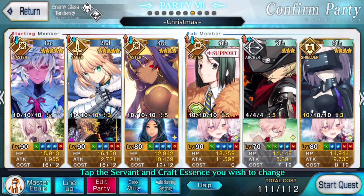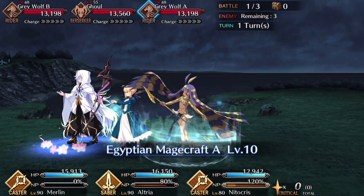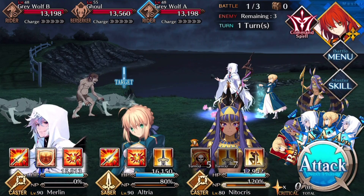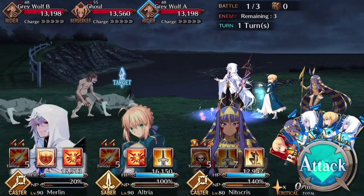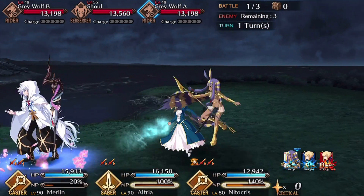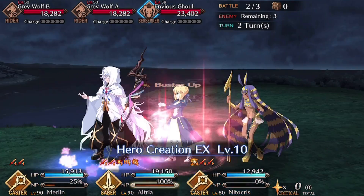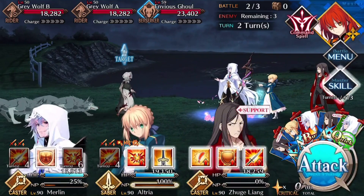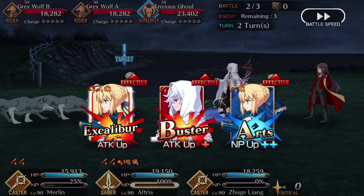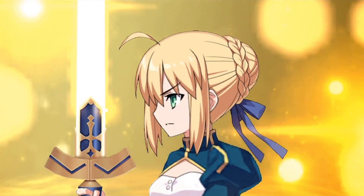For the turn order, start with a front line of Nitocris, Artoria, and Merlin. Use Nitocris's middle skill — you can use the first skill but you likely won't need it. Pop Merlin's attack skill and Artoria's attack skill to give Nitocris the boost needed to NP and wipe out the first wave. On turn two, use Merlin's Buster up on Artoria, swap Nitocris out for Waver or Skadi, and NP. Artoria is already at full charge, so she should leave the Spriggan with 17k at most and clear it 8% of the time outright.